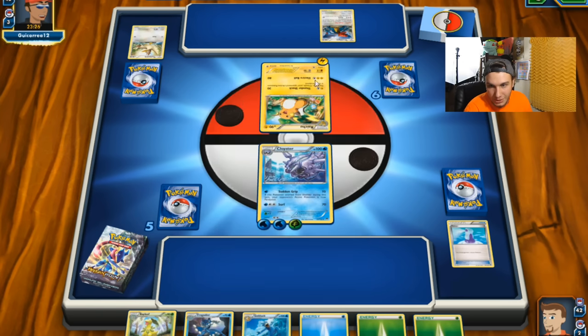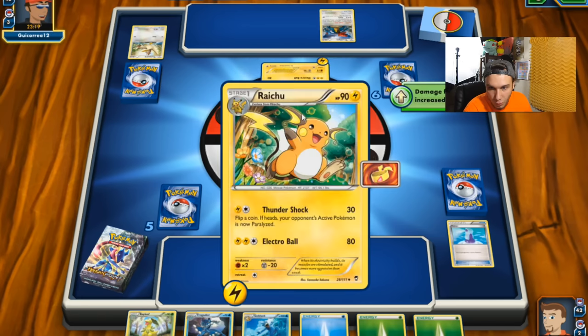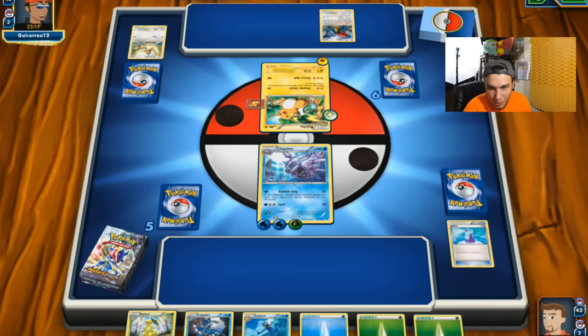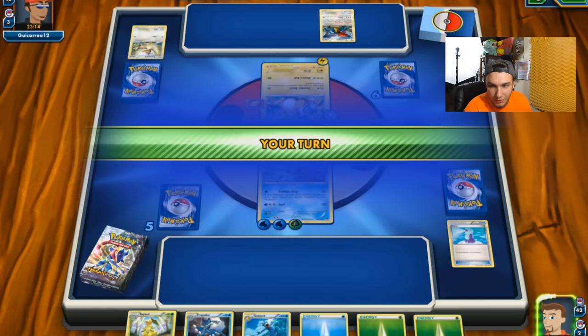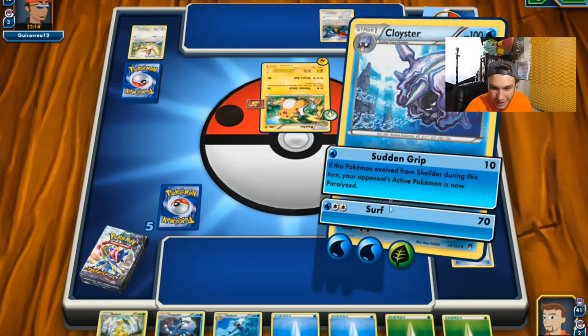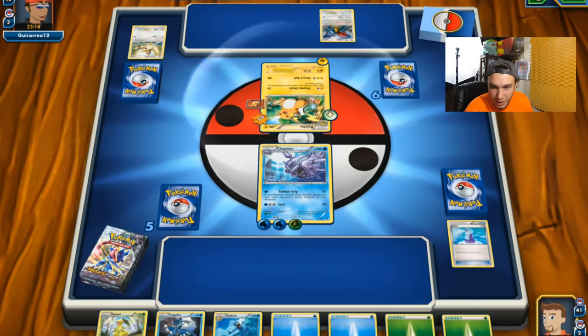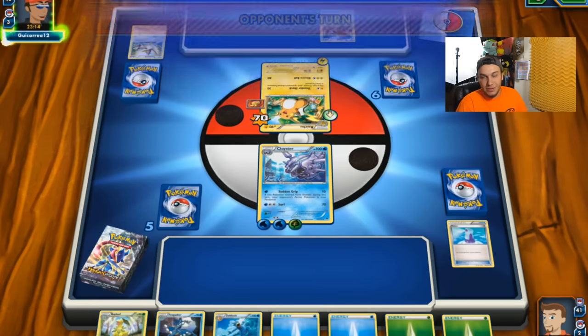So this is the coin flip, and that's going to do a lot of damage. If it can get to 80 it can probably take us out. But he did not have enough energy to use that attack. So let's just go for that Surf attack. He's at seven HP — only got 20 health left. Let's see what he can do.